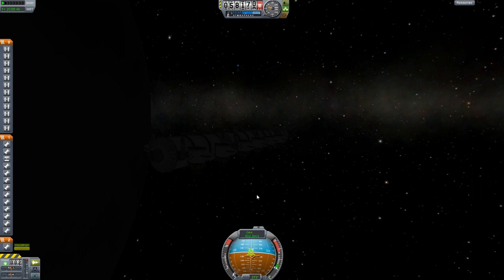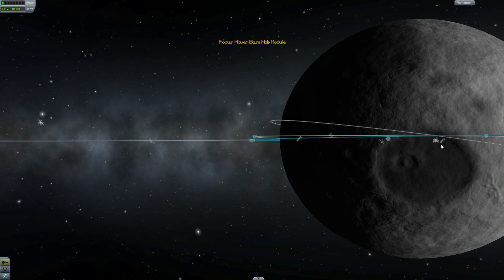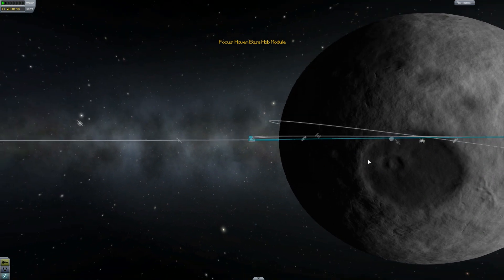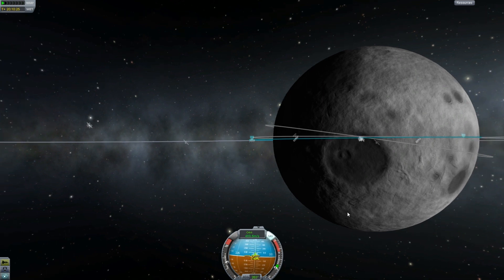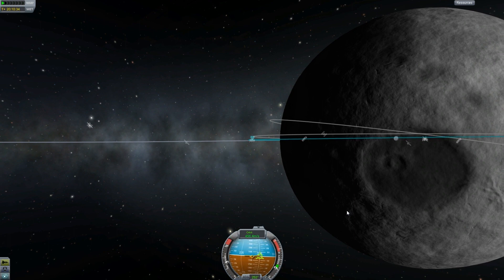Here we have the large space train, as I came to call it, beginning to accelerate and come down to the moon base. Luckily we have quite a bit of RCS packed on this thing so running out is not really a concern — because running out of RCS with a probe-controlled spacecraft is pretty much the worst thing ever. Probes have very, very little torque, and certainly nothing useful for a large craft like this huge hulking monstrosity. There are actually four probes on this thing in total, and they would not be able to turn it at all.